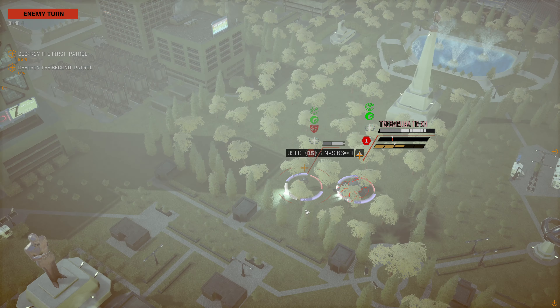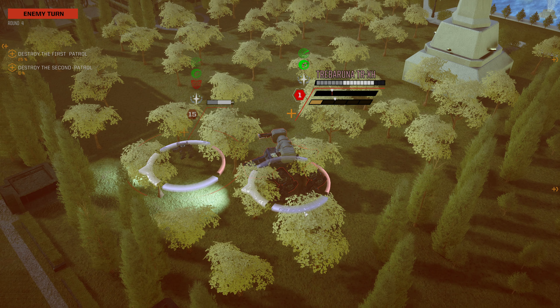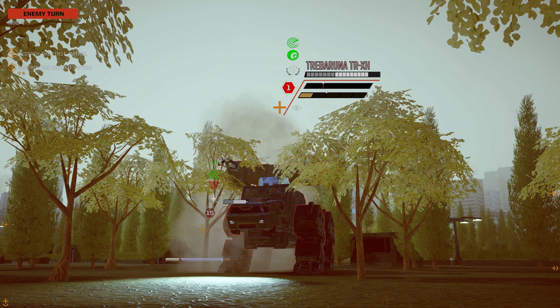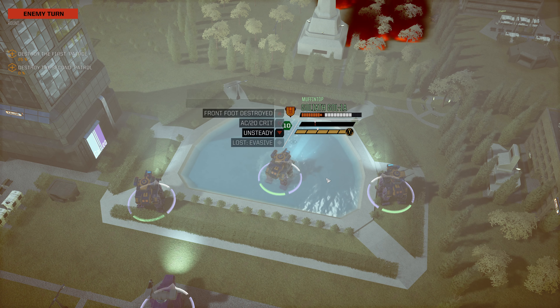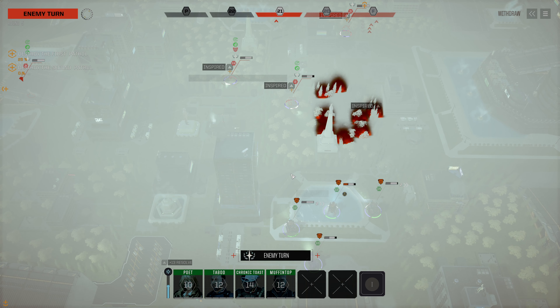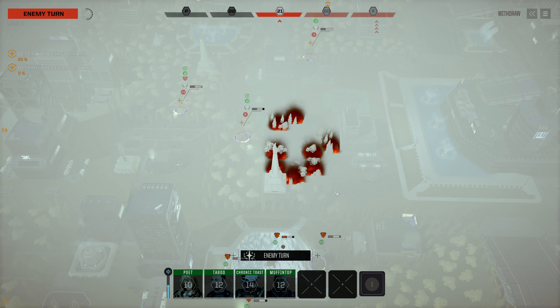I feel like they have a better loadout than we do with the heavy Gausses. It jumps and fires on the Goliath - right into that weak arc. That hit something important - that was unlucky. Right into the location that had previously been hit. But fortunately for us there is nothing in there, and we get to see what happens when a quad is legged - how much slower it moves.